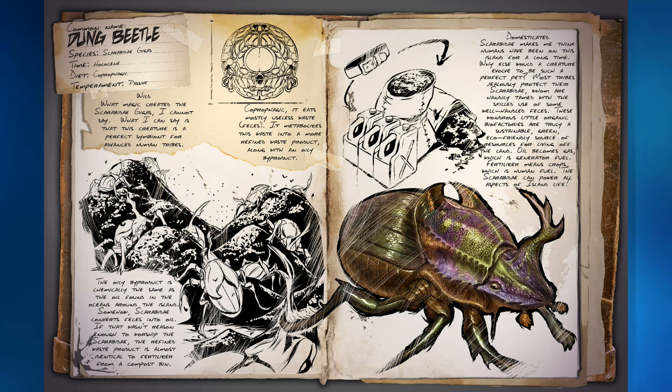Makes a lot of sense when you think about it. The species here is Scarabidae Gygus from the Holocene era. It is a coprophagic, which I suppose means it eats poop, and it's passive. I'm not entirely sure how big these guys are going to be — they're probably going to be bigger than real life ones so you can at least see them in the game, but I don't know if they're necessarily going to be giant dung beetles. This dossier specifically doesn't say how large it's going to make them, so it'll be a bit of a surprise.